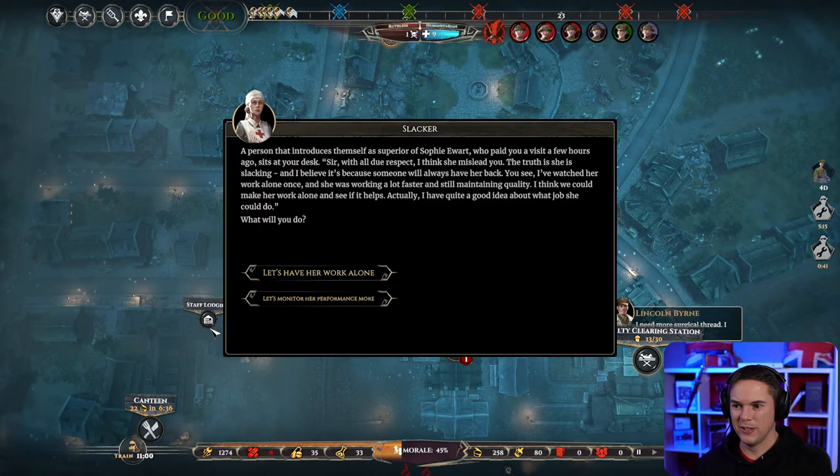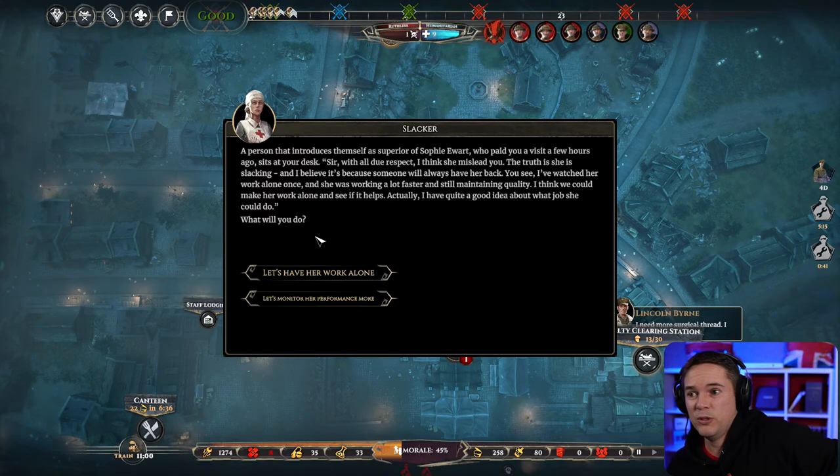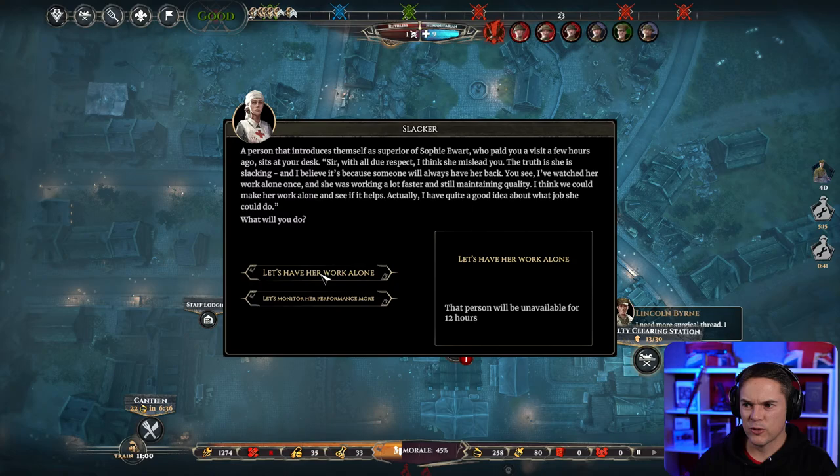A person introduces himself as Sophie Ewart's superior: 'I think she misled you — she is slacking. I've watched her work alone and she was working faster while still maintaining quality. I think we could make her work alone and see if it helps.' Well, tell me what job she's going to do, because that's going to make a massive choice — if she gets the 'works better alone' perk in the rehab station, I can't put her in there alone. Let's monitor her performance instead.